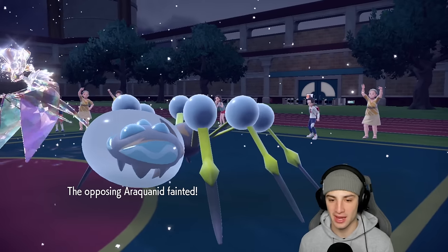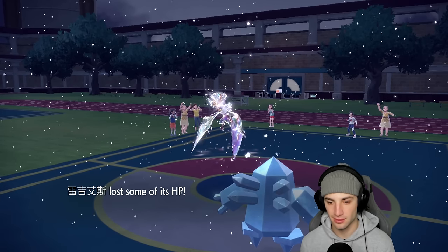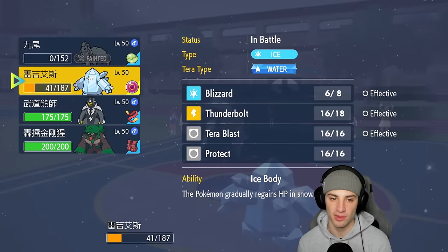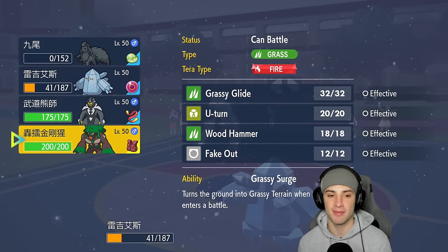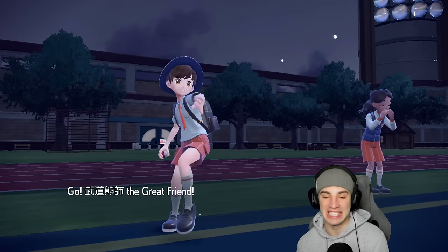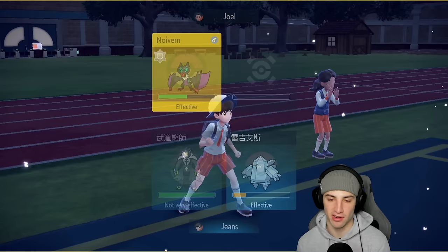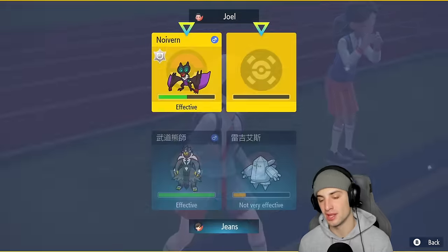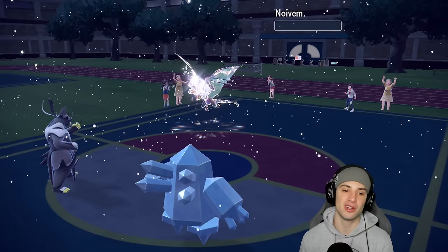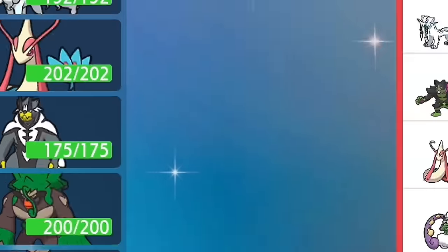Reggie Ice gradually getting back 11 to 12 HP every single turn with Ice Body — plus I have Protect if needed. I throw out Urshifu, drop a big Sucker Punch, and I still have Tera unused too. Blizzard on top of that — our opponent cancels out the match. Sucker Punch finishes it off and there it is — first match, first win.